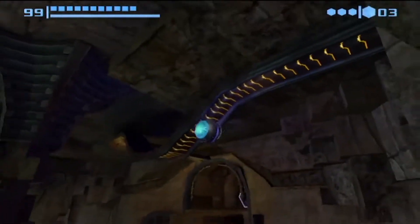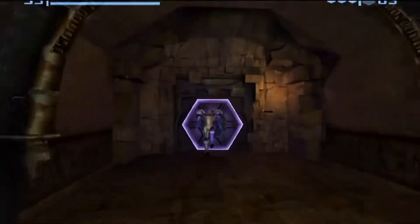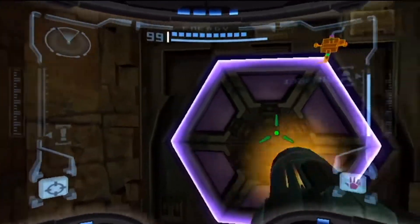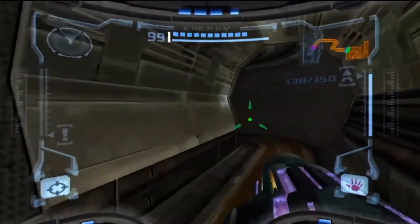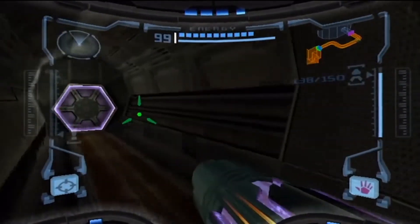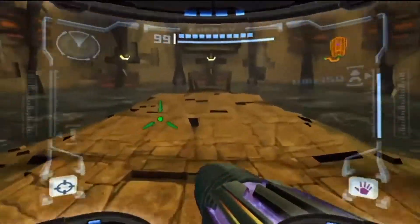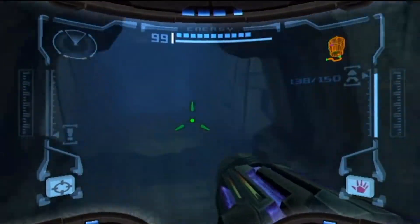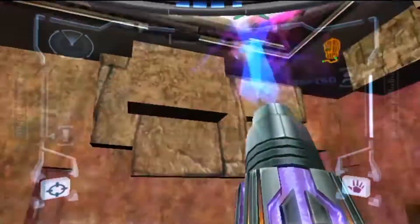Anyway, in here is a secret room — you have to have Spider Ball, Grapple Beam, and the Wave Beam, so you can't even access this on your first trip. Maybe your second trip you can come back and do this. I decided to wait because there's also something in here that you need the Gravity Suit for, so it's better to just wait until you have gravity to come here.